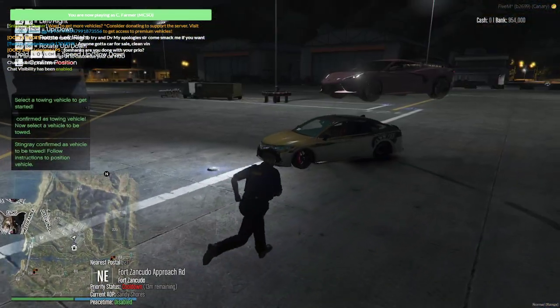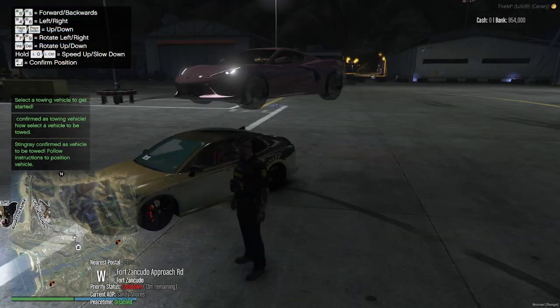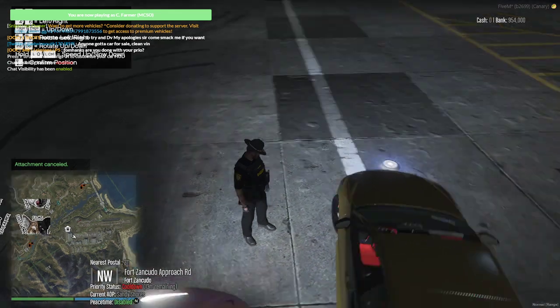If you're using the attach script and something goes really funky — you don't like how the vehicle looks or something comes up — type t/e attach cancel and press enter. It cancels the attachment and just drops the car where it's at.